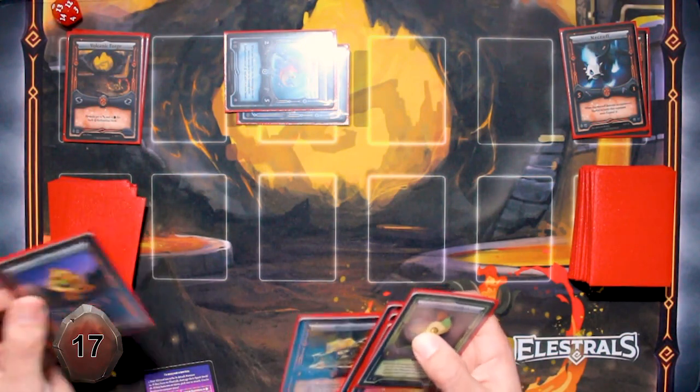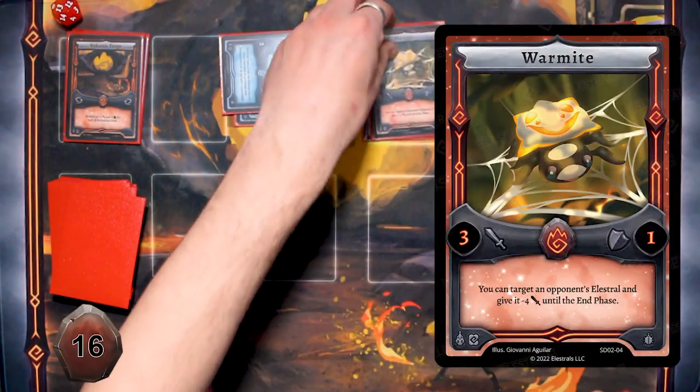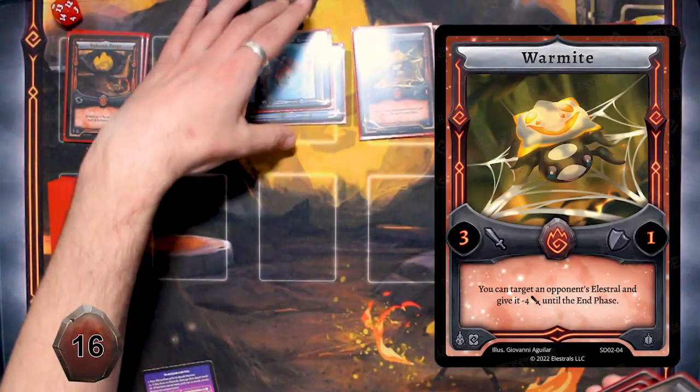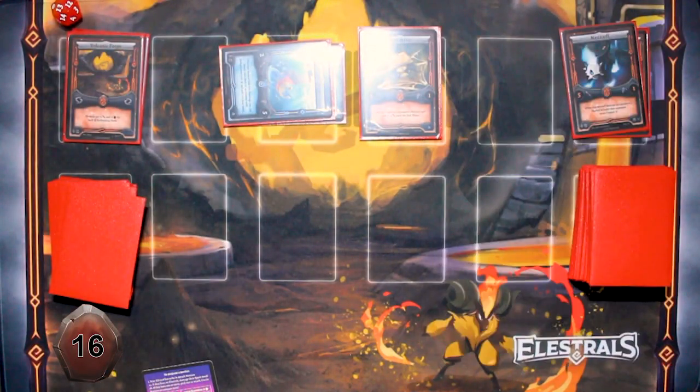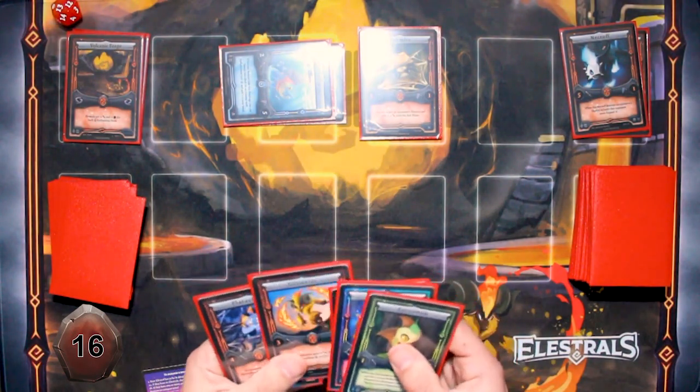I'm going to normal cast a War Might. War Might's ability: you can target an opponent's Elestral and give it minus four attack. It's not going to change anything with that Spy Nymph right now, so I'm going to end my turn there.